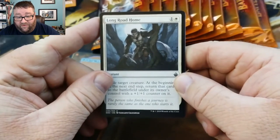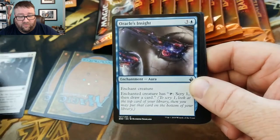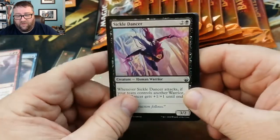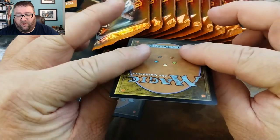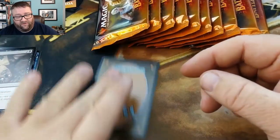So this is what we've got. We've got Long Road Home — no good. Oracle's Insight and Blood Feud. That means we've got a foil and a rare, or possibly two rares. We'll flip this last one first — probably a foil. It is a foil Assassinate. I don't think there's any real value there.